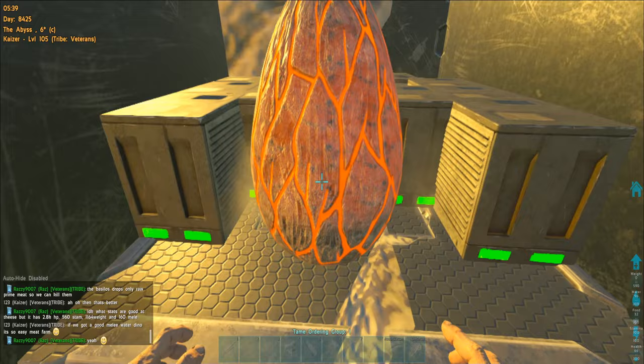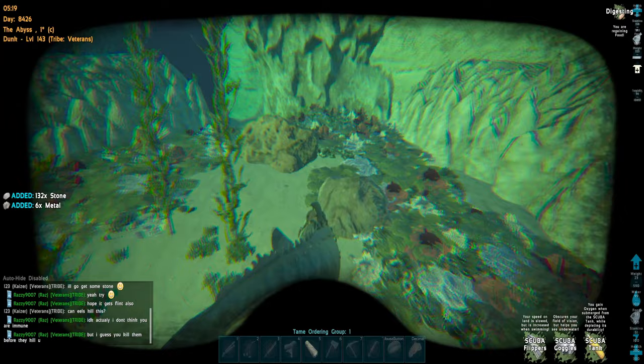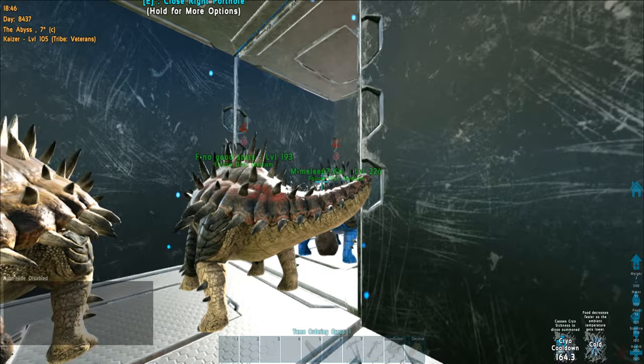We're getting some wyverns very soon — the fire wyvern hatched and I got the poison wyvern, which is a pretty high level one. Our dunkleosteus is ready for use but it's not gonna be viable to farm resources underwater for us — it doesn't get a lot, and there are barely any nodes around our base.